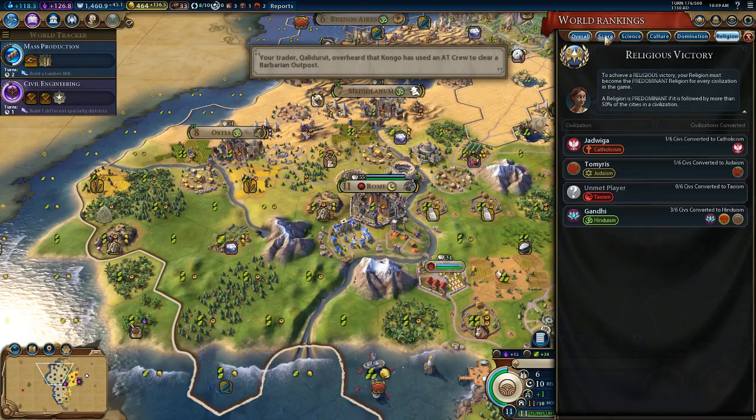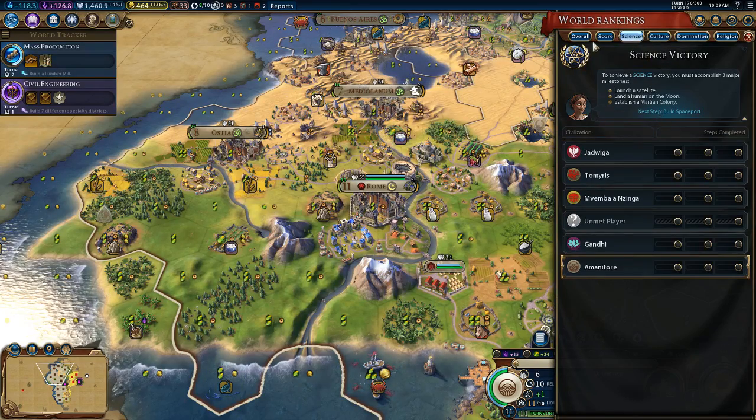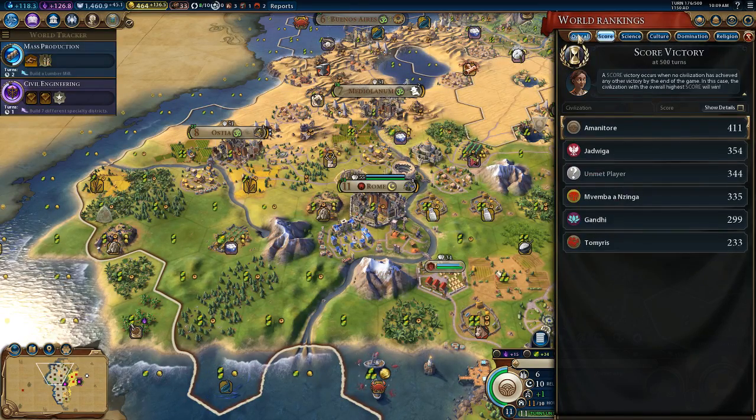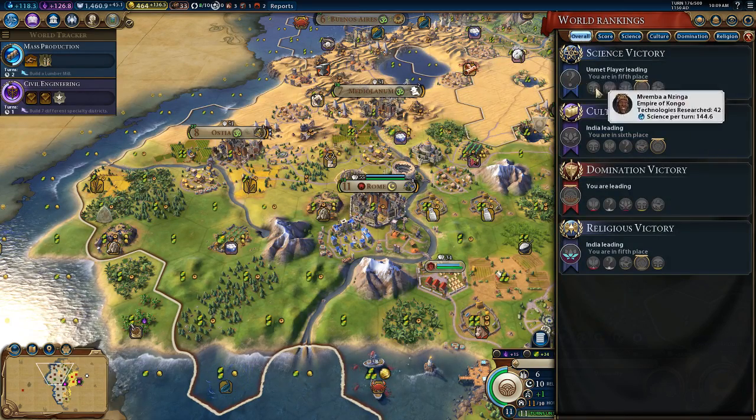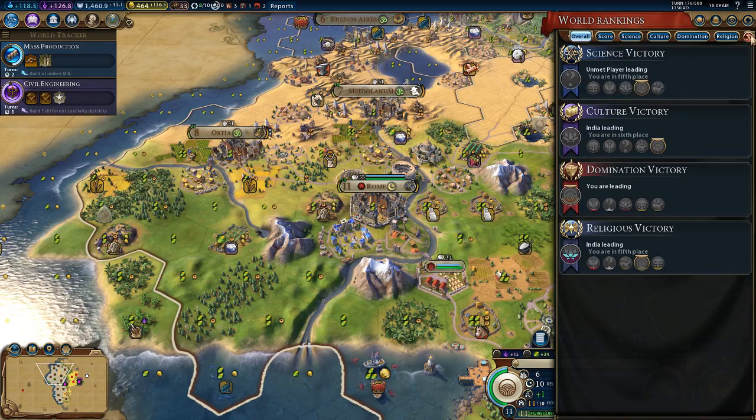Let's just check out where everyone is on science. Score-wise, we are in first. Nice. Science-wise, we're at 144, so yeah, we're going to have to keep working on that.